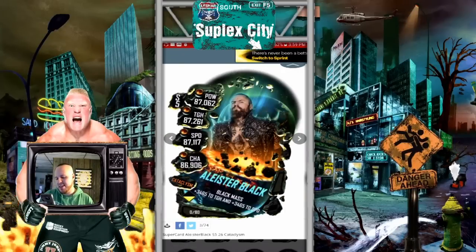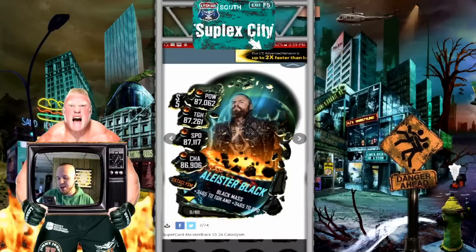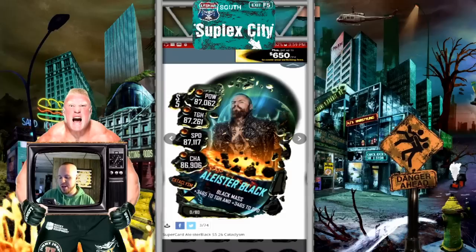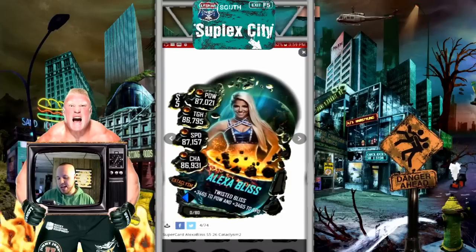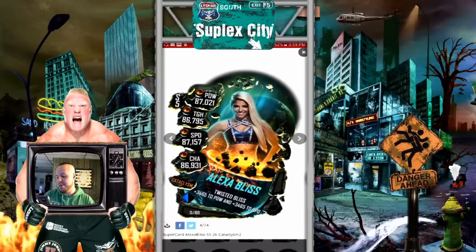Moving along, we got Alistair Black. I like this one — it's cool. I like that vest or jacket thing he's wearing, and he looks very mean in this image. Pretty intimidating. Moving along, we got Alexa Bliss. It looks good — it's a pretty sweet looking image for Alexa, if I do say so myself.